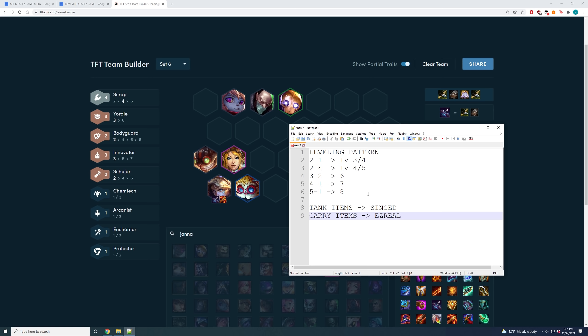For the innovator opener you just follow the standard leveling pattern. You want all your tank items on Singed and all your carry items on Ezreal. Then at level 8 you just flip your whole board into an AD board — Yone, Urgot, or Jhin, whatever you hit.